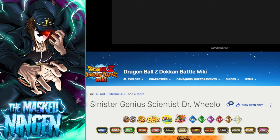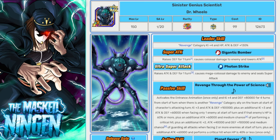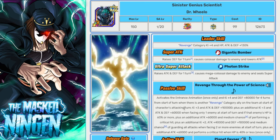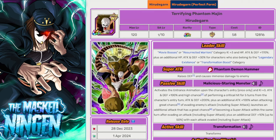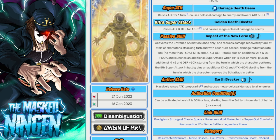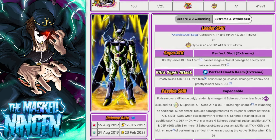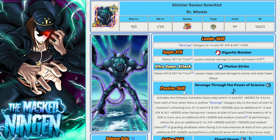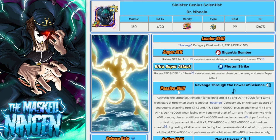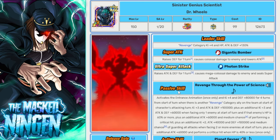Last but not least, Wheelo — he's AGL so not going to tank supers incredibly well, but he gets extra buffs if there's a revenge ally on the team, and several units we've discussed like Freezer and INT Cell are on revenge. I used him all the way up to stage 999 in the Family Come Out My Heart EZA where he had type advantage, but even here with type disadvantage he can still be a solid free-to-play option.